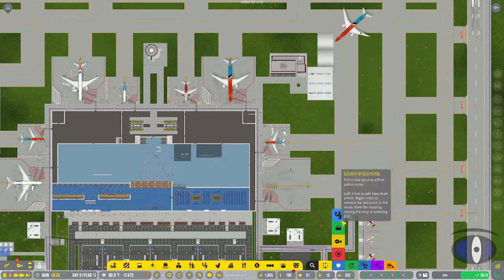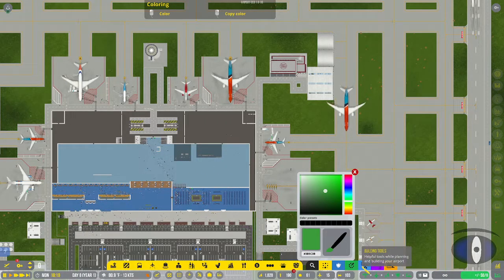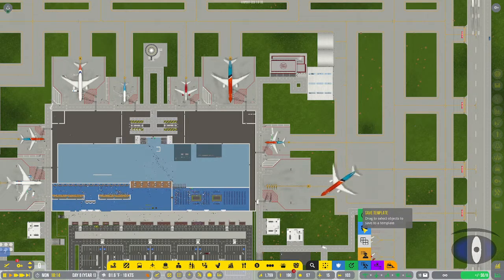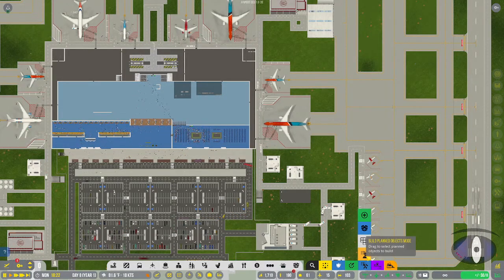There's also a section where you can set up security officer patrol routes. There's a paint brush tool to paint different sections of the map or objects. Building tools allow you to copy and paste - drag and copy a portion of your map and paste it somewhere else. You can also save any selection as a template, which will show up in the templates category. There's a toggle planning mode where anything you build will be planned and not immediately built.